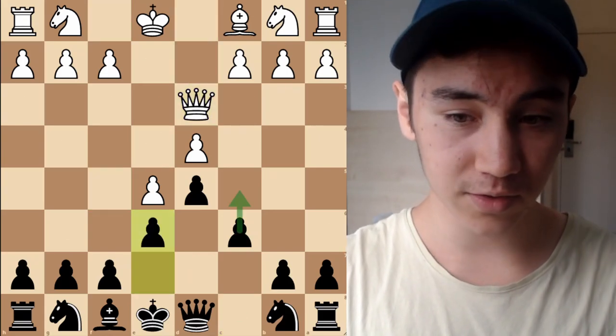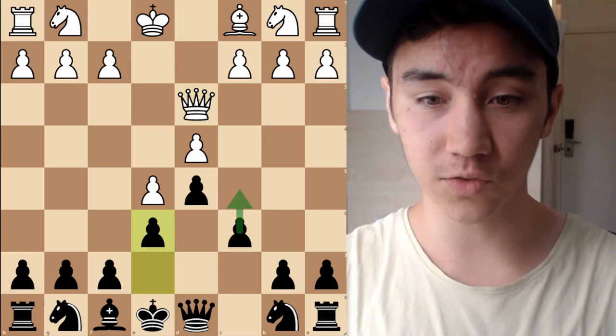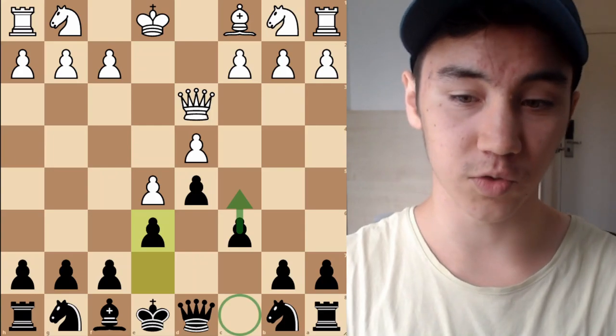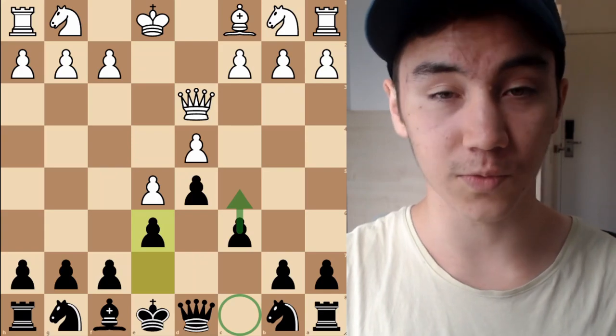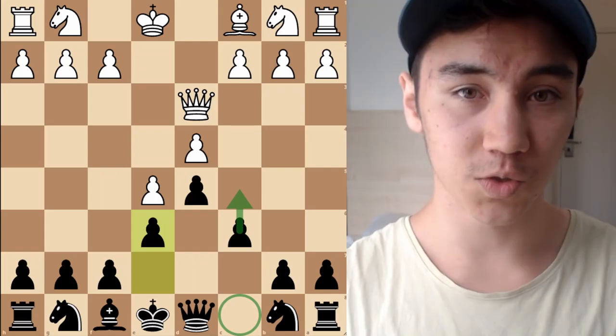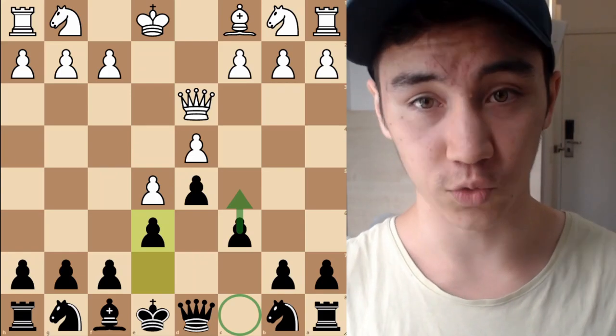What White should not do in response to Bishop F5 is let Black achieve a very good version of the French defense by playing Bishop D3. After the trade, Black plays E6 then C5, just like in the French advanced variation. Essentially, we no longer have the bad Bishop on C8, so we have a French defense with all the good factors without the problem Bishop — making this position very pleasant for Black and not something White should willingly enter.